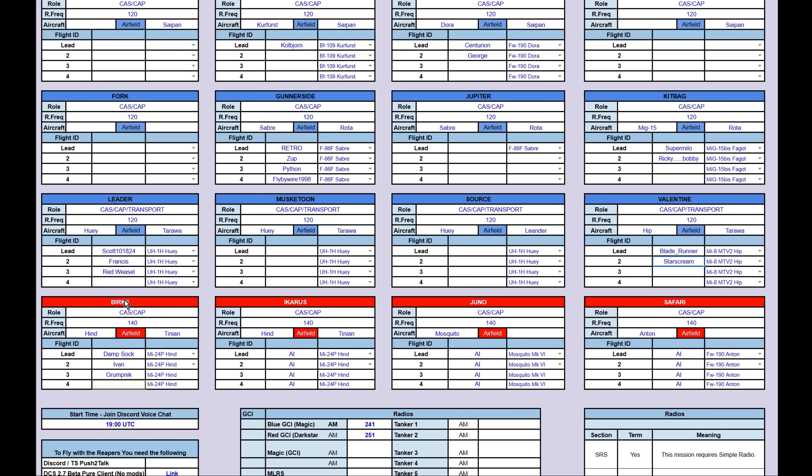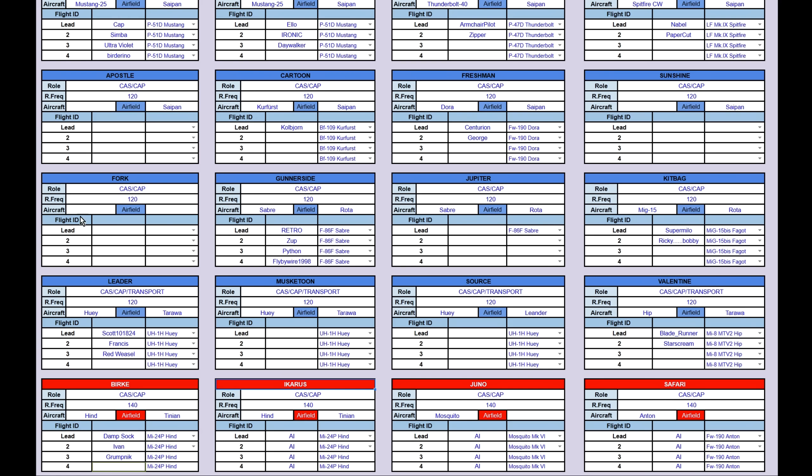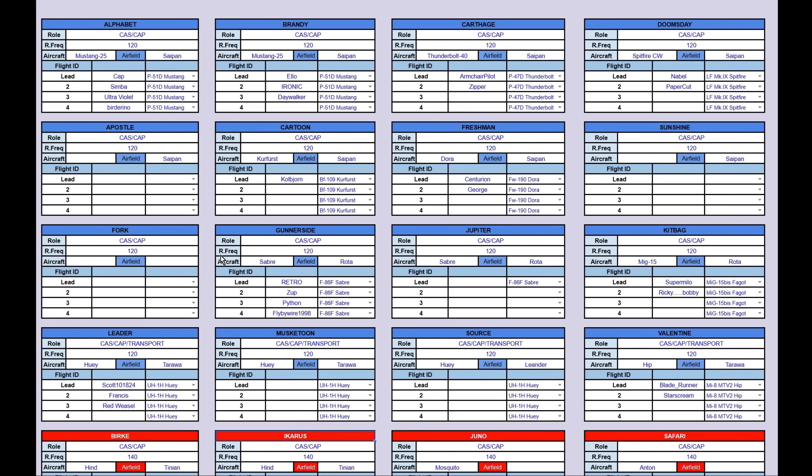Let's have a look at the reds: Burke, Hind, Sock, Ivan, Grump, Icarus, AI, Juno, AI, Safari, AI. Go on then, what's the key to this one, Centurion? All the words that you see here are some type of operation during World War II.